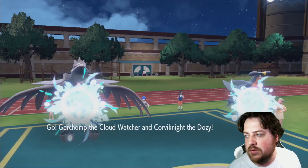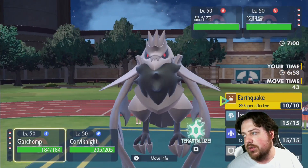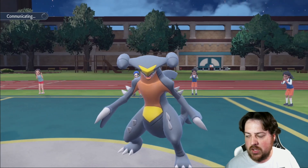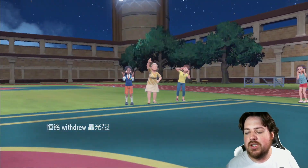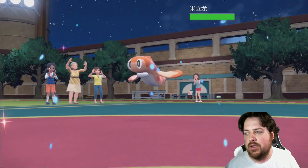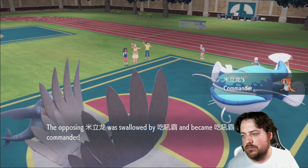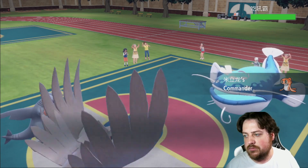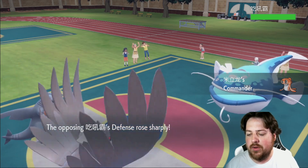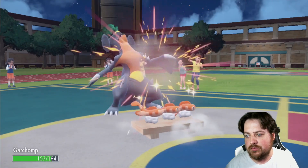All right, Glamora. I want to go ahead and click Earthquake here and get a Tailwind going. I don't think Glamora gets Trick Room, but we'll just see and find out — we probably will see the little fish. Yep, triple fish — the sushi fish. All right, so now what are you gonna do? Order Up.